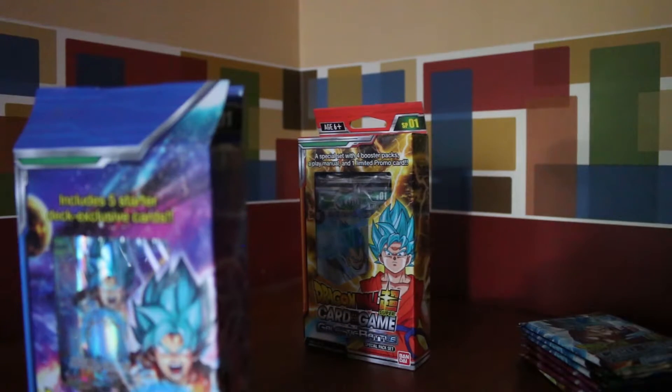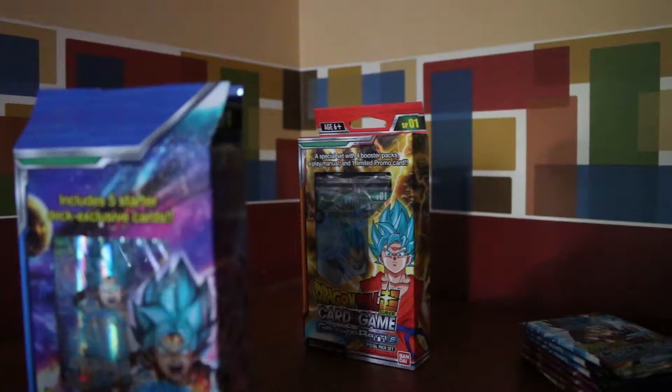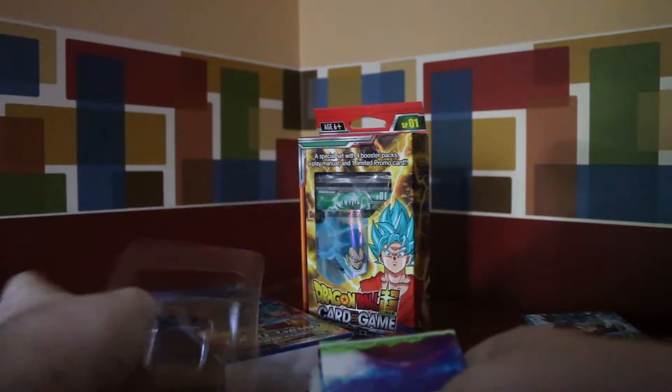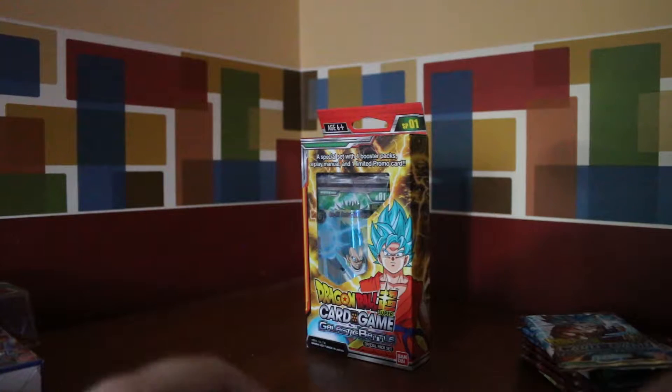We're opening these first and getting them out of the way, with packs to the side. We'll open the starter deck first. I do have sleeves on the side here. Let's get the deck box out and move it to the side. It also came with what I think is a rulebook and a mat, which we're not going to look at right now because I don't have the space to show you.